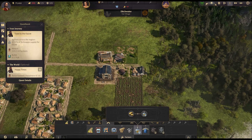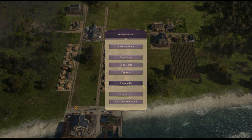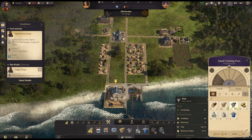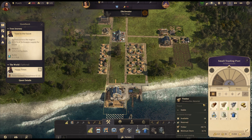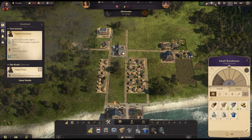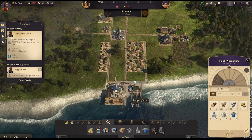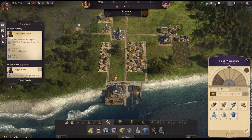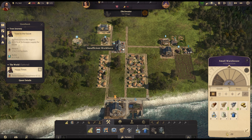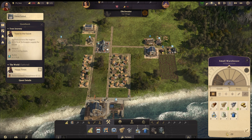Looking at our stocks — our timber's coming in, fish is coming in, we don't have any potatoes yet. Down here is the shared infrastructure between all warehouses — so if someone wants schnapps from this warehouse, they'll only have to come down to the trading post rather than go to that specific warehouse. I think that's how it works. We have an insufficient workforce though.